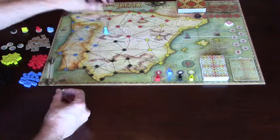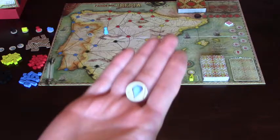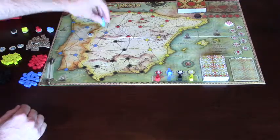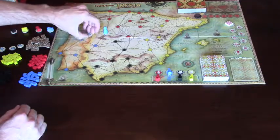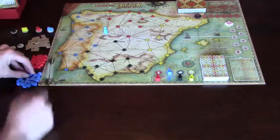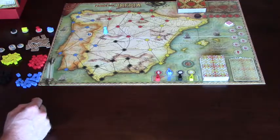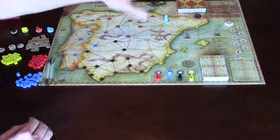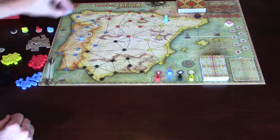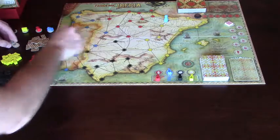Another thing that's different: you can spend one of your player cards of a matching color to put down water purification tokens. They're kind of like quarantine tokens. Say you put down the water tokens in this region - you're in the city of Salamanca - you can put your two tokens here, and whenever one of the infection deck cards comes up for anything in this area, instead of adding a cube there, you take away a water purification token. So it helps if you want to go fight some epidemics, leave a couple of water tokens behind so instead of placing cubes, you're taking away these water purification tokens to make sure everybody on that side of the board is okay.